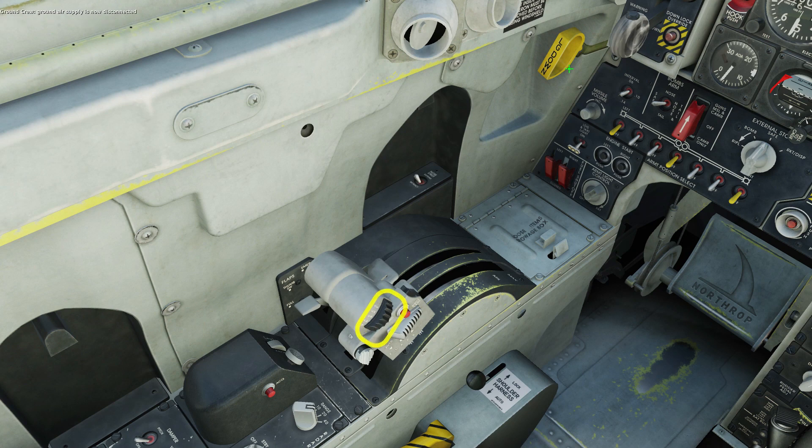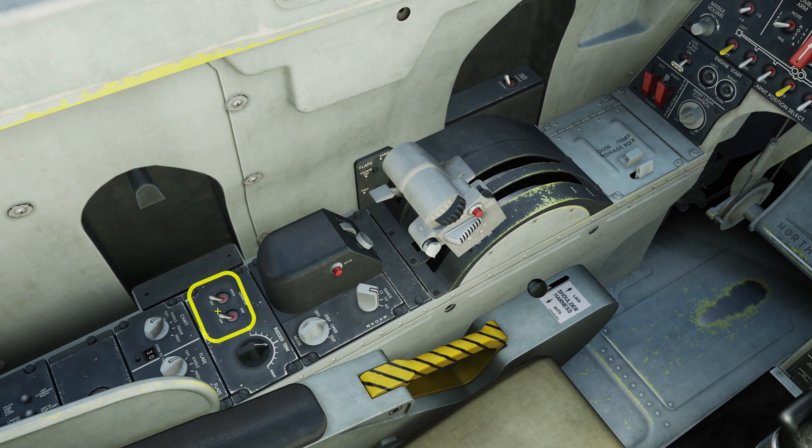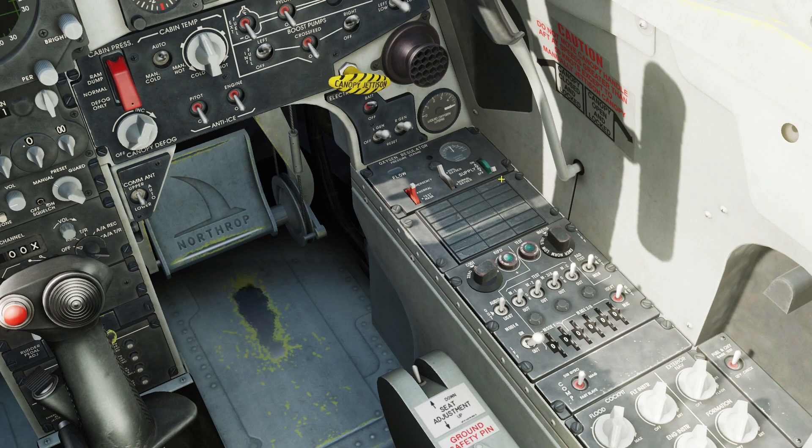On the throttle, airbrake switch forward to close them, flap switch backward to set the flaps to auto. Radar to standby, pitching your dampers on. Turn on your oxygen supply.